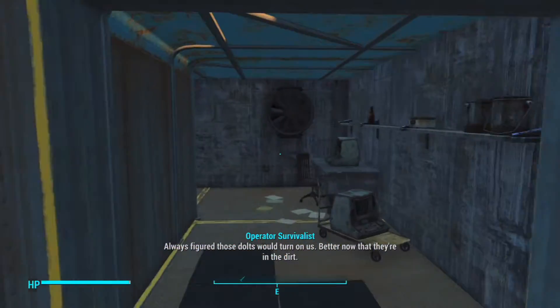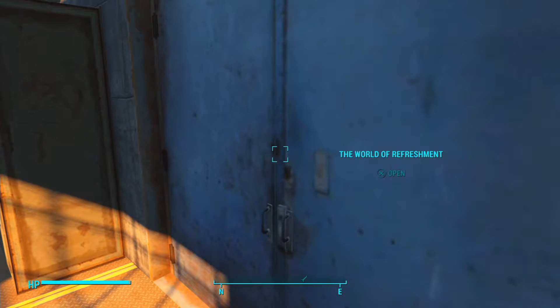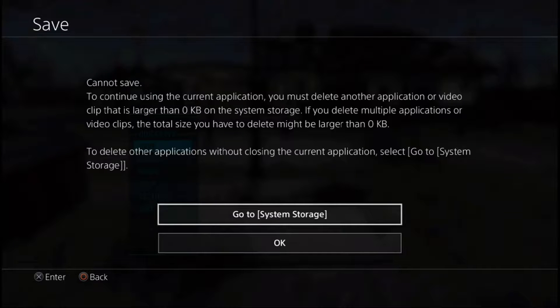For those that don't know what I'm talking about, the Zero Kilobyte Glitch is a glitch that occurs when you have mods or Creation Club content on your console and you try to save. Sometimes you'll get a notification saying that you don't have enough space to save and you need to delete zero kilobytes worth of space — basically saying you need to delete nothing in order to save, which doesn't make much sense.